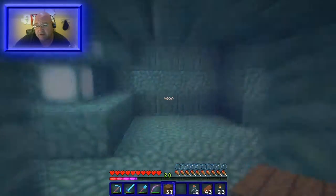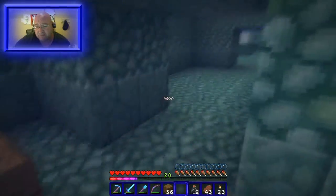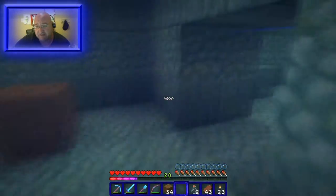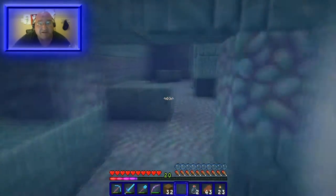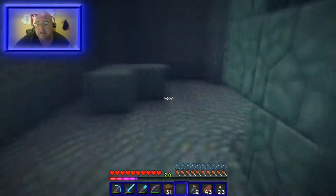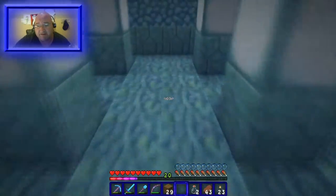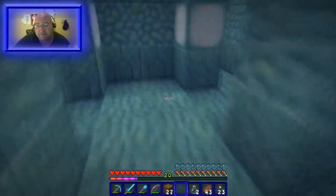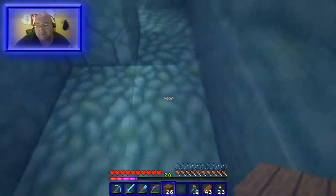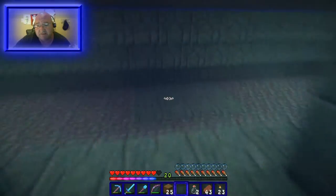I'm just placing blocks down to mark the rooms I'm going into. Basically the general rule is: always go to the right. All we're doing is looking for the elder guardians and maybe some sponge rooms so I can drain this area. The guardians don't even see me because of the invisibility potion — and here we go, elder guardian number one! He dropped a sponge, thank you very much.